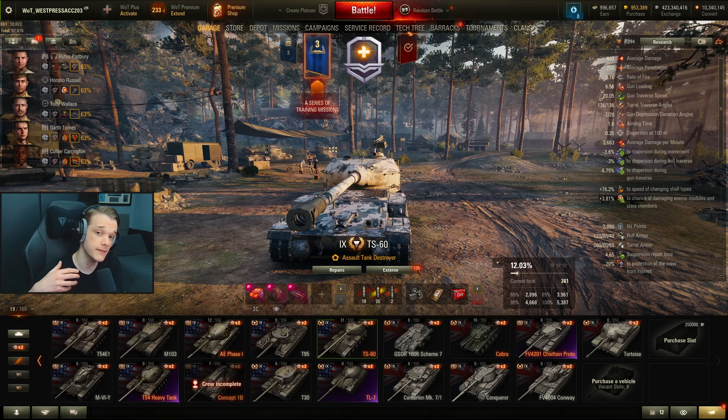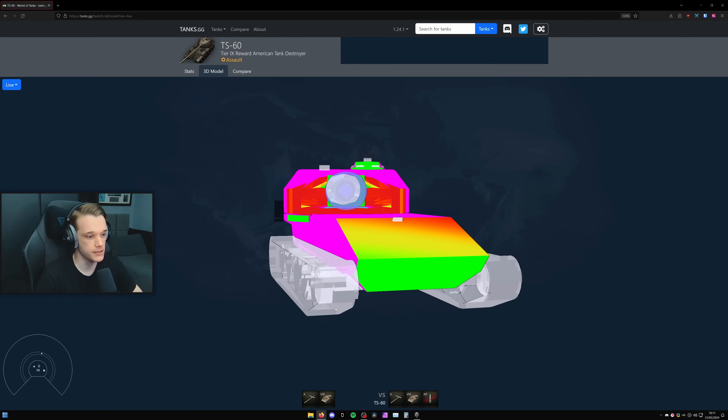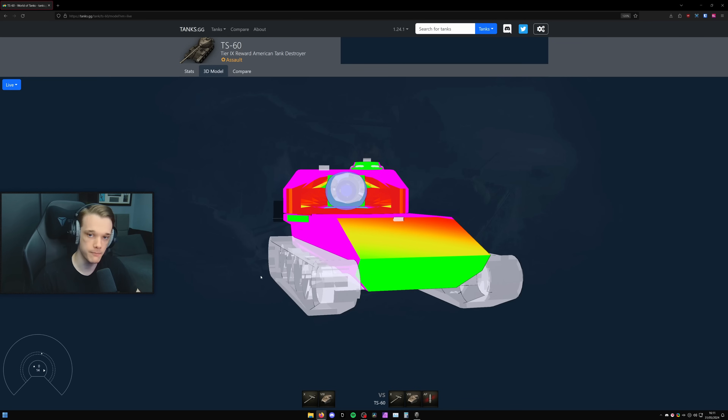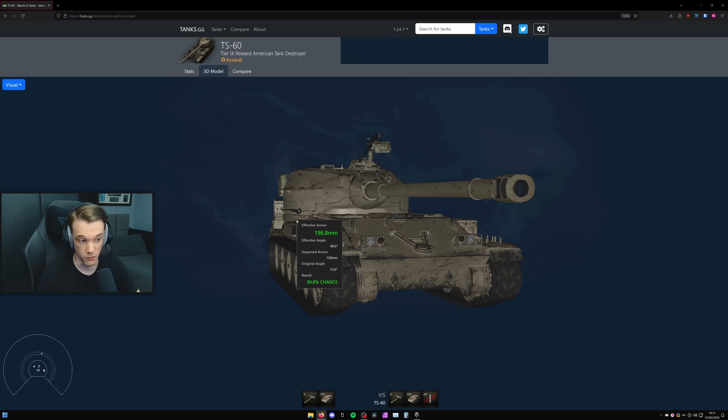The cupola can be overmatched on the roof by anything with a greater than 120 caliber gun. Many people may go onto tanks.gg, look at the armor layout and conclude it's pretty good - I did the same. When you angle the tank at the right angle, with that bit blocked off, it's a very good amount of armor. If they're shooting you like this and you're rocking back and forwards, you'll bounce shots, with only a tiny spot they can shoot.